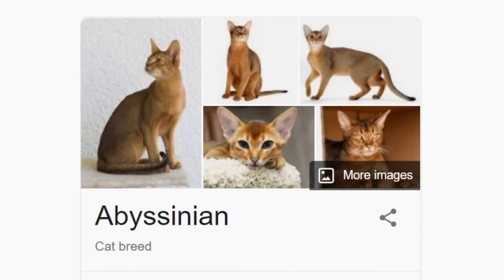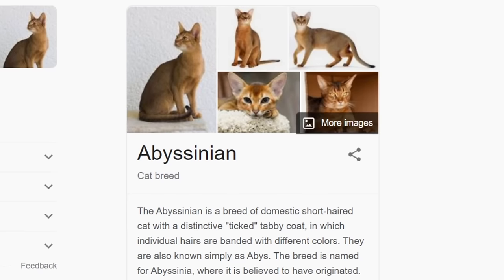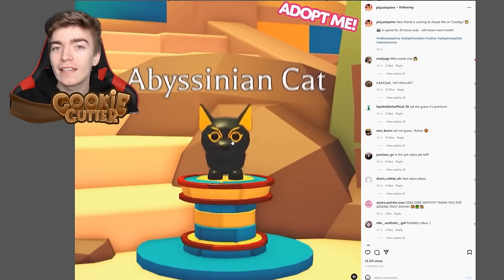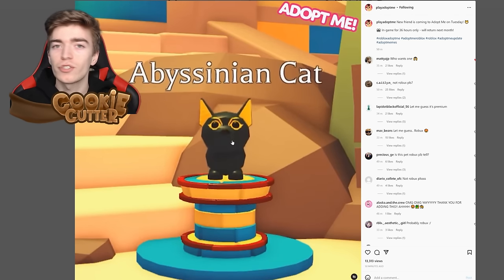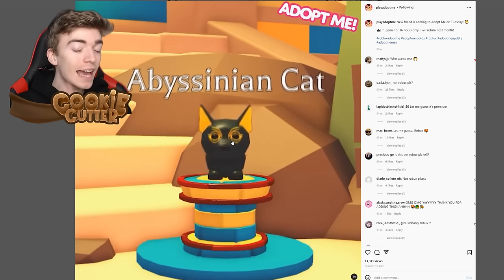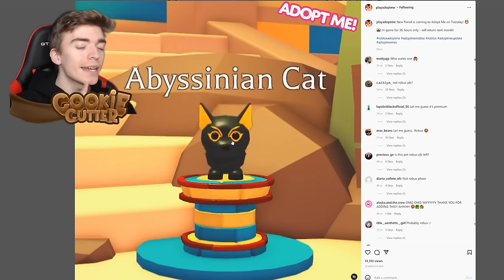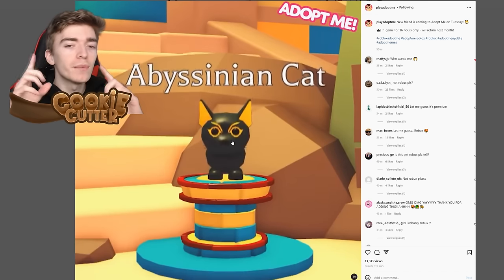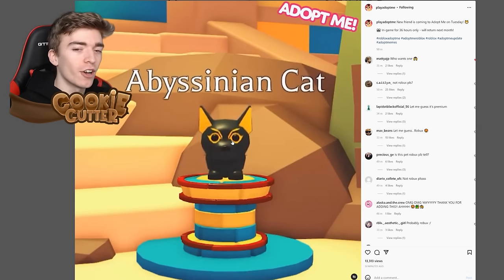This is what the cat actually looks like in real life — it's a breed of short-haired cat with a distinct tabby coat. However, this one's not the same color; I guess this is to do with the desert version of it. This cat looks absolutely adorable but we don't get to see the whole thing, which is a shame — I kind of want to see its full 3D model.